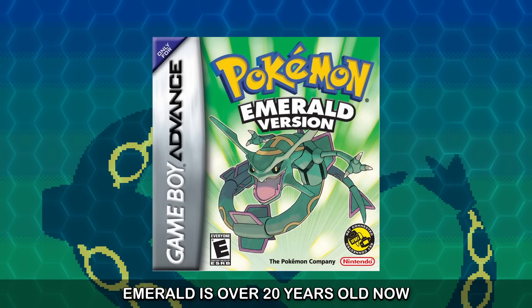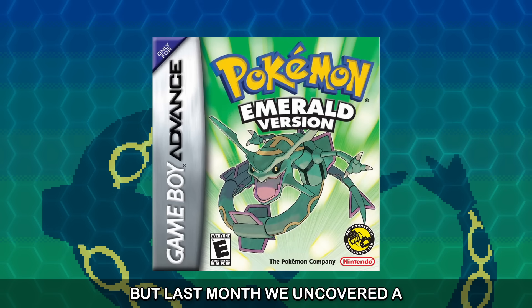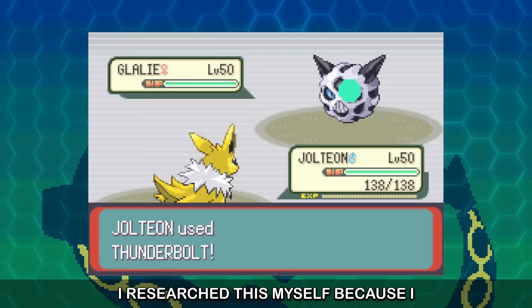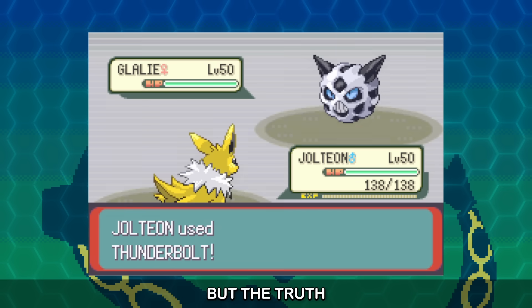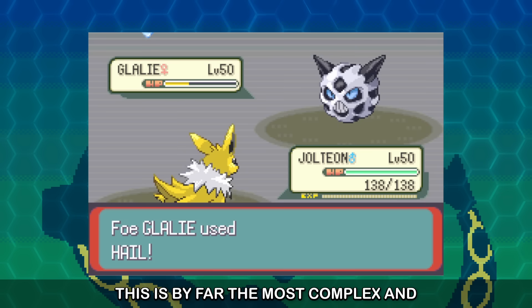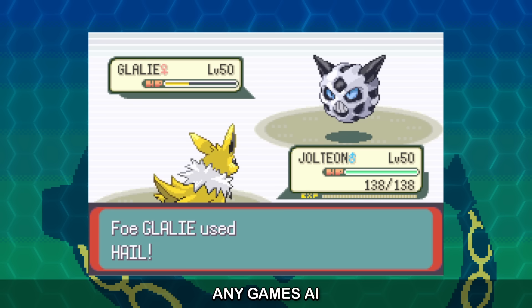Emerald is over 20 years old now, but last month we uncovered a shocking flaw in its AI for the first time. I researched this myself because I wanted to disprove it, but the truth is just bizarre. This is by far the most complex and badly behaved bug I've ever seen in any game's AI.